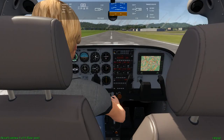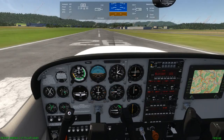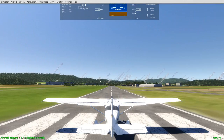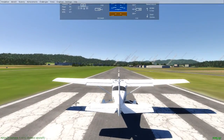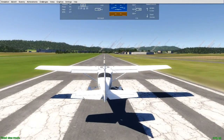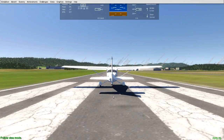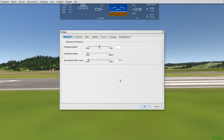These are the views you have. F2 will give you this really nice behind-the-pilot view, which is nice. F3 is the cockpit view. F4 lets you look at the plane. F5, F6 — for some reason I can't seem to show you the plane, like being able to pivot around. Never mind.